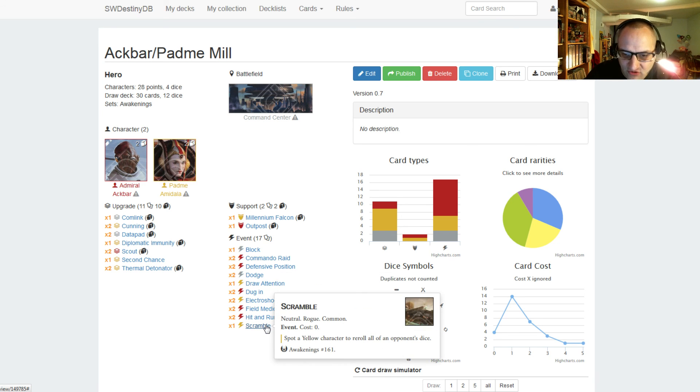We have one Scramble, cost zero — just spot a yellow character, so Padme has to be alive to use it — and re-roll all of an opponent's dice. If they've focused into a lot of damage, just play Scramble for zero resources and hopefully they re-roll worse than what they had. This could get rid of a lot of damage and make it harder for them to do what they want unless they're willing to discard to re-roll.